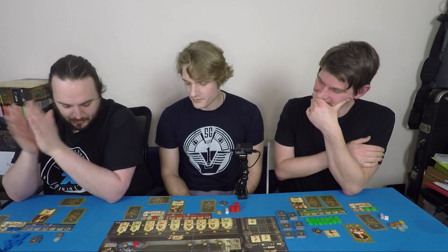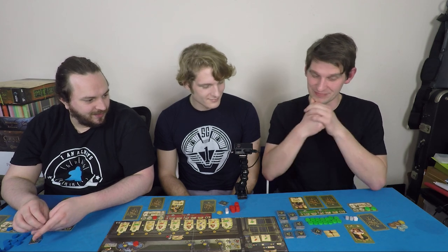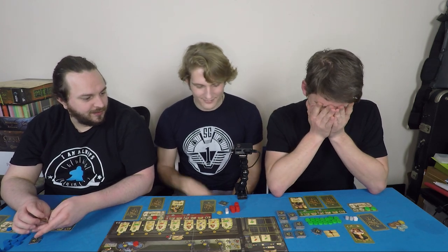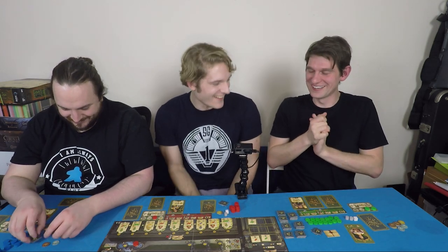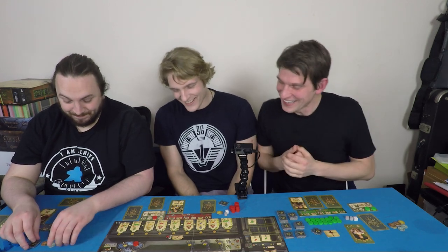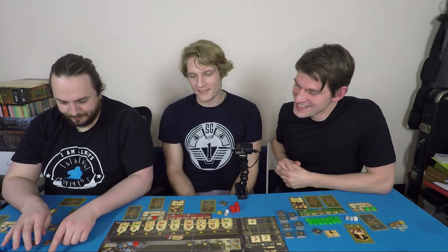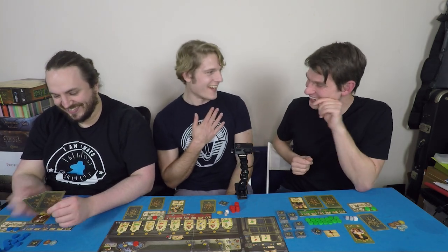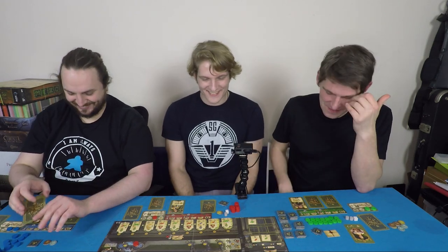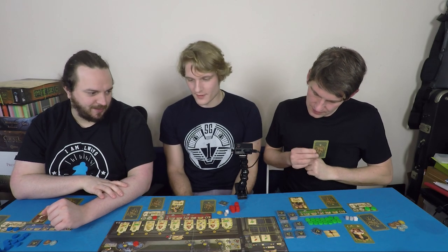Michael is annoyed with himself for the cloth backsie error — he took it thinking he didn't have something else but shouldn't have. The host reflects that he's probably making the same mistakes but just quietly suffers rather than saying them aloud. He then plays a master.